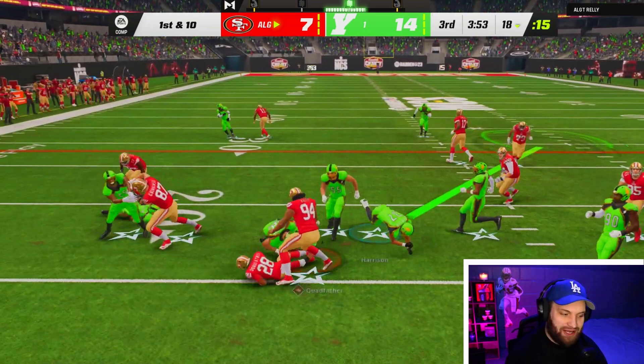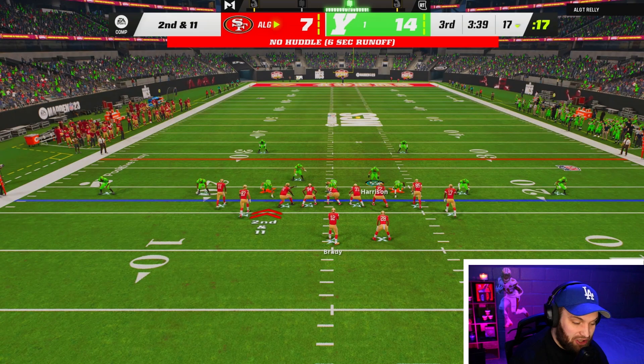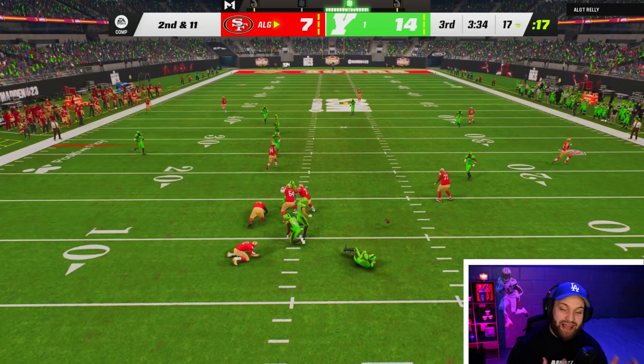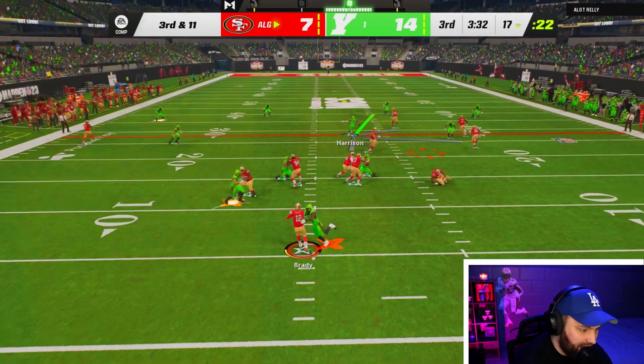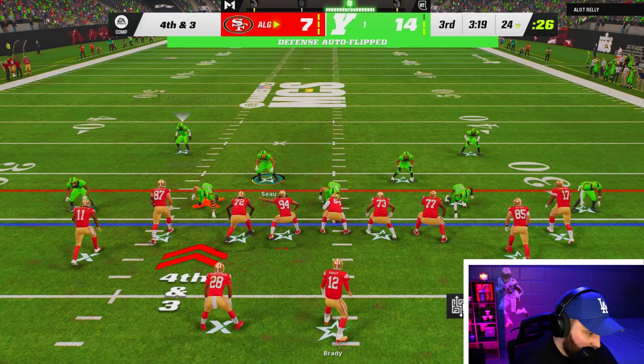Tank is already at the quarterback in a three-man rush boys. I hate this Cover 4 defense — without the match I think it's terrible. But we just want to see Tank. Look at Tank already in the backfield, forcing throws the quarterback doesn't want to make. Tank's X-factor is gone but Milkman's is still on — it makes no sense since they have the same requirements. But we'll take an X-factor on the field.